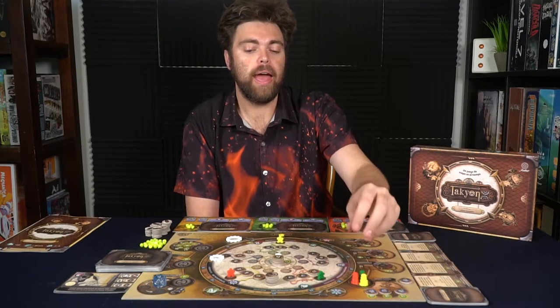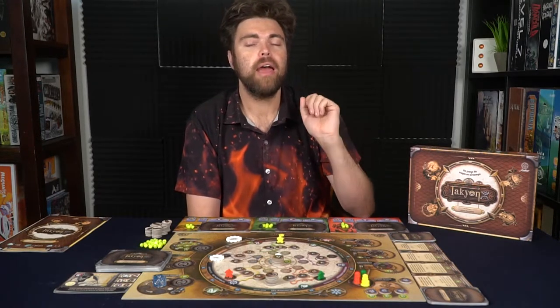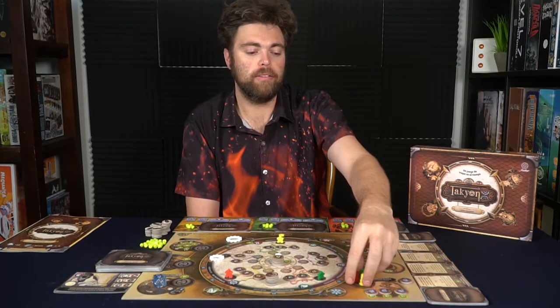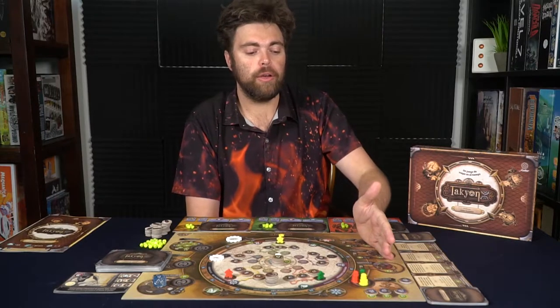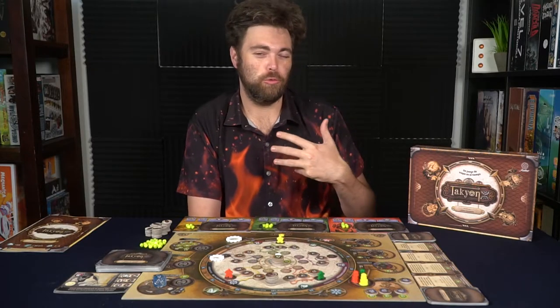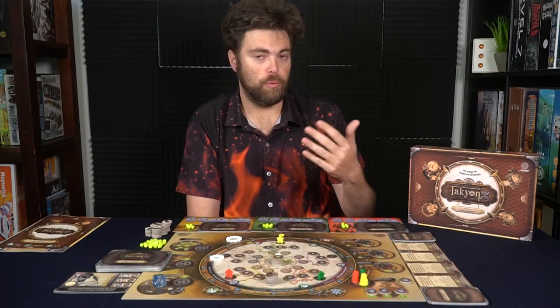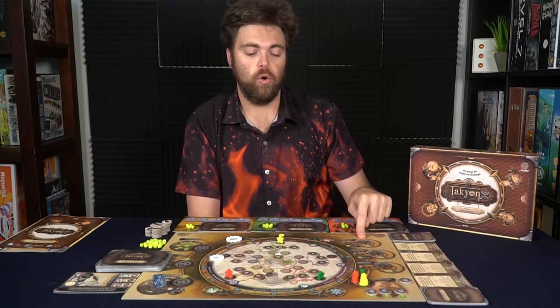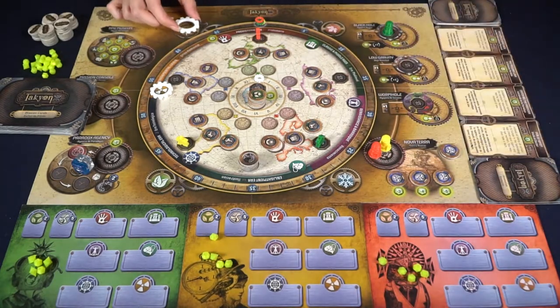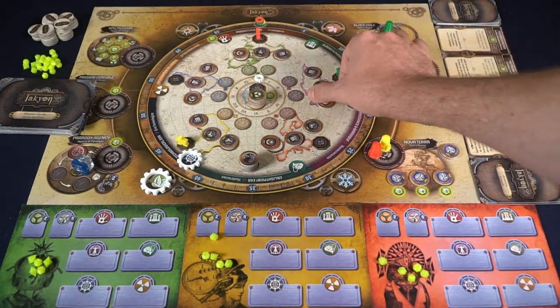There are seven locations on the board you can visit, but you can never visit the one you were previously at. So if it were Red's turn to start first, with his time machine in Terra Nova and his character in Africa, Red would need to start by moving their time machine. The three spaces — the wormhole, low gravity, and black hole — allow you to move time and space. You can move your seasons or your specific different eras. The wormhole lets you move one of your characters. The black hole lets you move time in a counterclockwise direction, and gives you two points. Points represent the number of times you can move your pieces across the board.